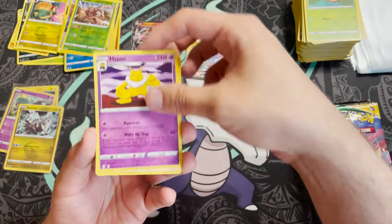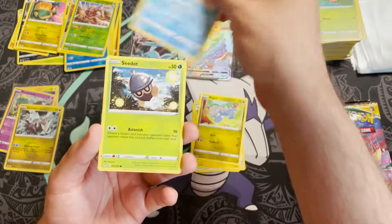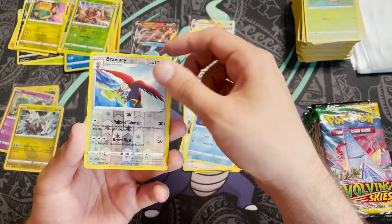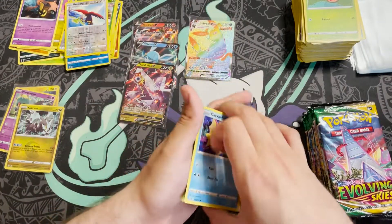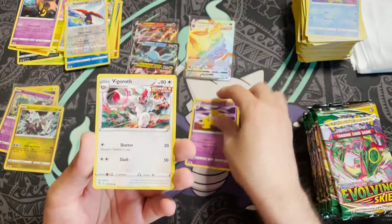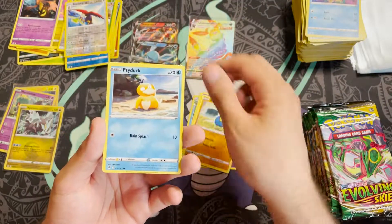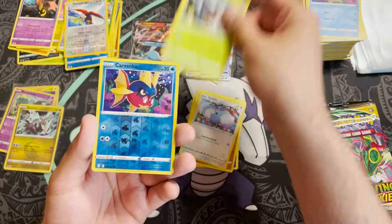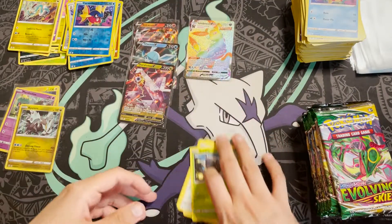Pack twenty-one: Hypno, Fletchinder, Lanturn, Bagon, Love Disc, Seedot, Slakoth, Kavanagh, reverse holo Bravery, and a Goodra non-holo. Pack twenty-two: Hypno, Vigoroth, Lombre, Flabébé, Roggenrola, Psyduck, Swablu — these cards are very top heavy — Seedot, reverse holo Kavanagh, and a Drampa non-holo.